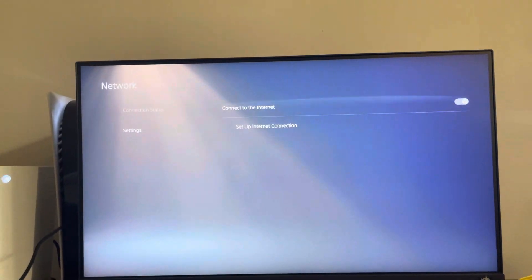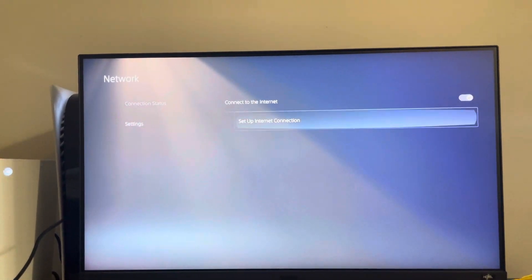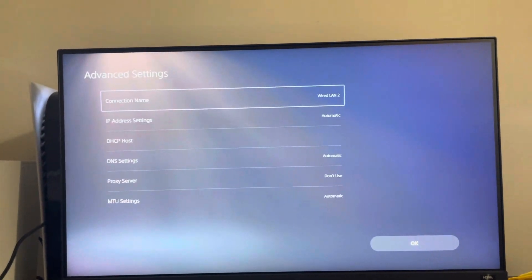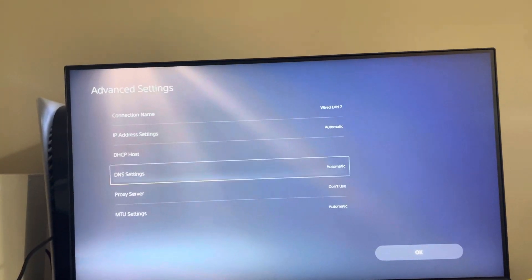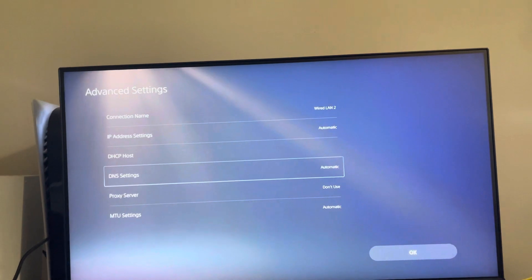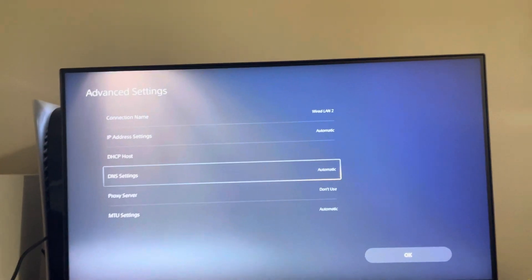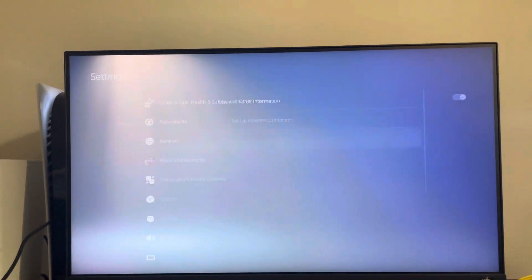You guys can also try to test your internet connection. Go to set up internet connection on PS4 or PS5, go into advanced settings, and try using DNS codes. Some you can try are 8.8.8.8 and 8.8.4.4, or 1.1.1.1 and 1.0.0.1. Those should work.